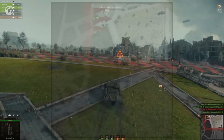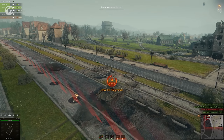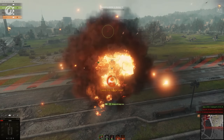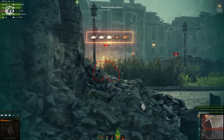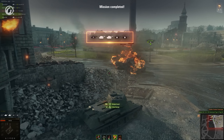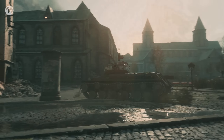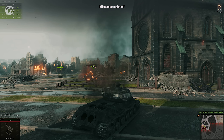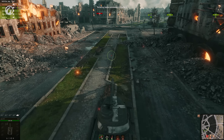The battlefield area will be limited by an enemy artillery strike zone. If you move into this zone, your vehicle will be destroyed after a few seconds. Initially, each player has three vehicles. You can receive two additional vehicles for completing battle missions, such as repelling a counterattack. If you run out of respawns, don't leave the battle — you can still return to the battlefield if your allies complete specific battle missions.